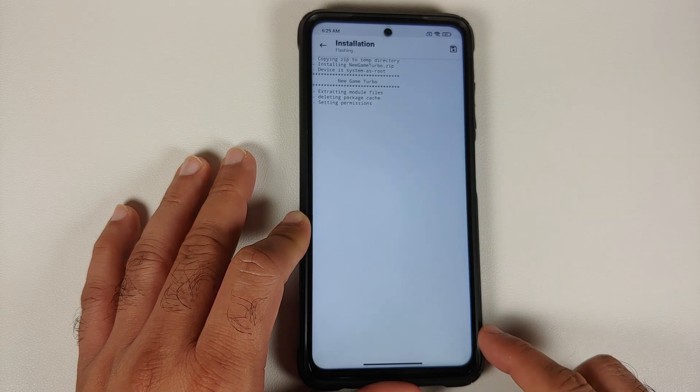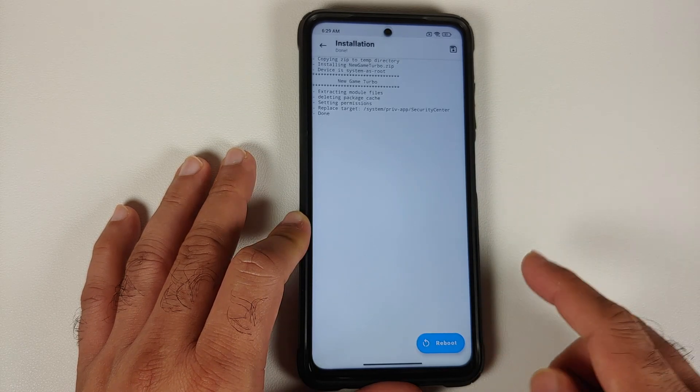Select the zip file — which is linked in the description — and wait for Magisk to do its thing, then reboot your device. While the device is rebooting, in case you get stuck in a boot loop because of a Magisk module, we have videos showing how to fix that, and those are linked in the description.